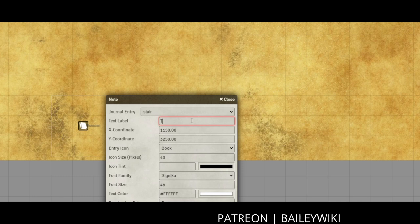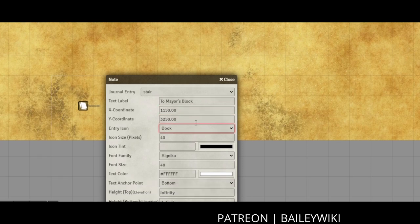I'm going to set my text label for this stair journal that I dragged in to create a map note. I end up settling on the mayor's block — I might change this later, but it's a good placeholder for now. I'm also going to change my icon from a book to village so that it matches the other notes in the town.